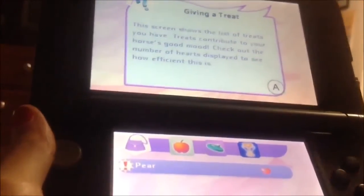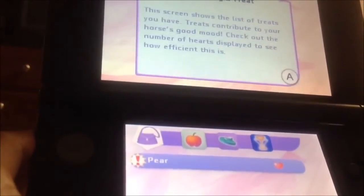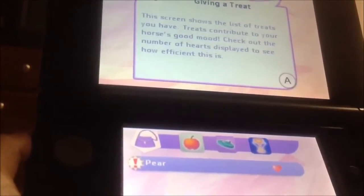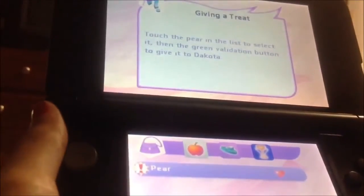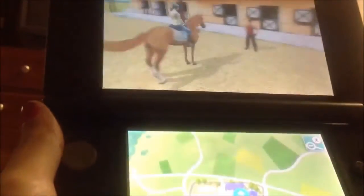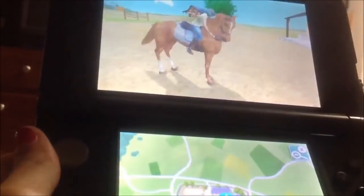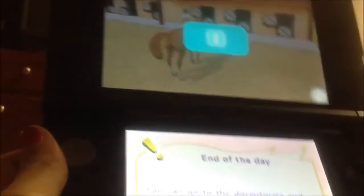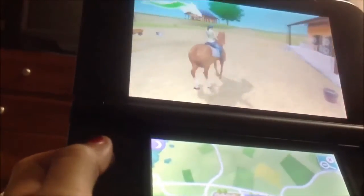The screen shows your list of treats. Treats can contribute to your horse's good mood — check out the number of hearts displayed to see how efficient this is. Touch the pear. I'm going to click this and give it to Dakota. Also, you can name your horse and choose the breed and color you want — same with the rider. I just pressed start but oh well. I have to go back to the barn now.